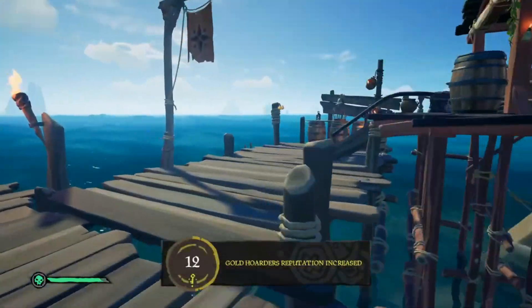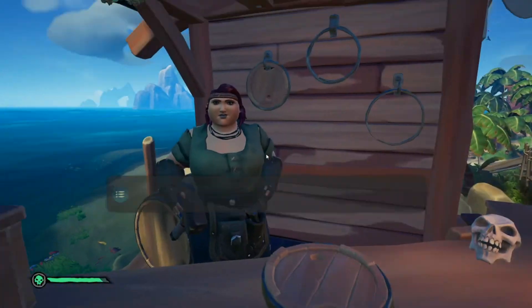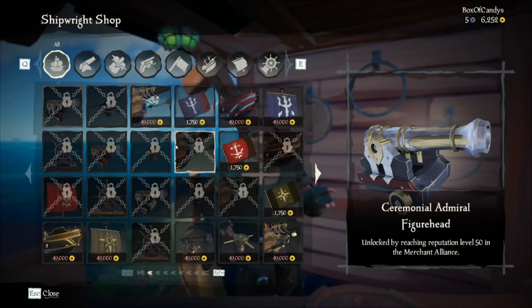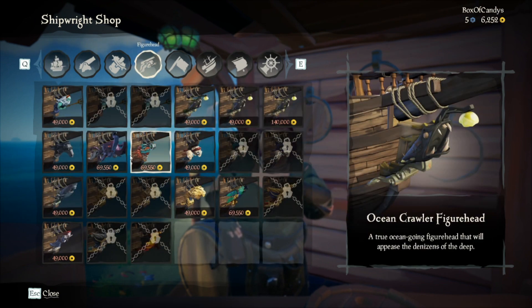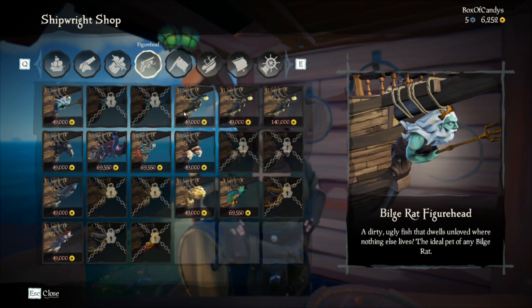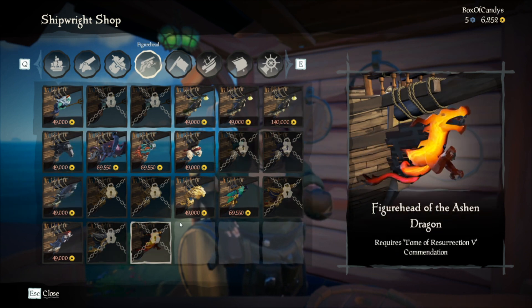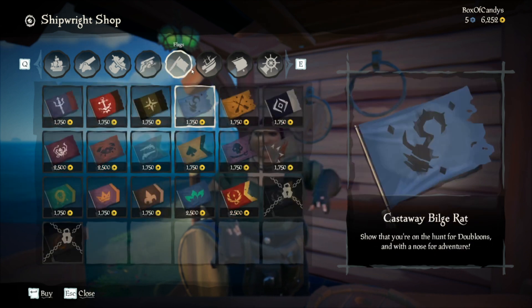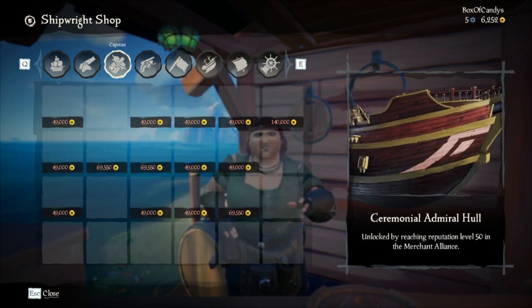So where's the ship right? I think it's right here. You can get figureheads and stuff — look at all these. They're so expensive, though. $49, $149 — why is this one so expensive? Oh, it's got gold little hair on it. Look at all this. Flags. So nice.